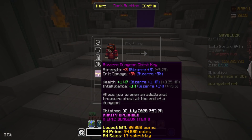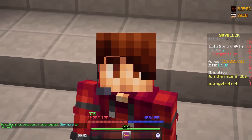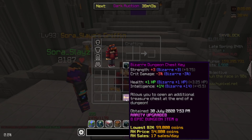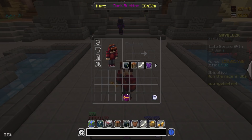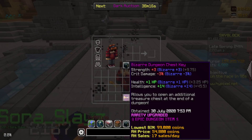So let's take a look at it — the Bizarre Dungeon Chest Key. The thing with this item is that once it was reforged and then patched, you could not change the reforge on it. So there's five in existence, and the reforge that is on it right now is the reforge it will have for the rest of its life on Hypixel Skyblock. The one I'm holding right now is 15H's. It gives plus 3 strength from Bizarre, minus 3 crit damage, plus 1 health, and plus 14 intelligence, and it allows you to open an additional treasure chest at the end of a dungeon.